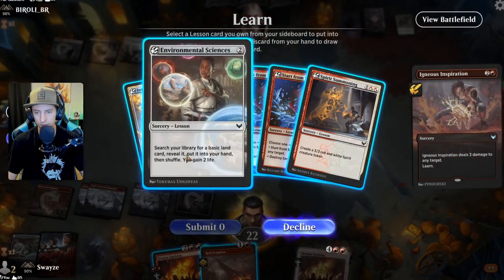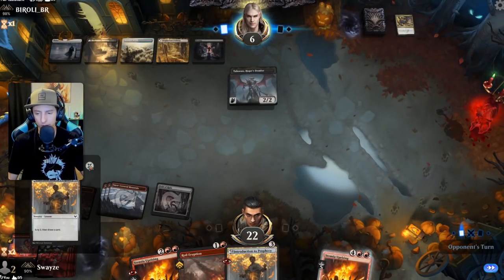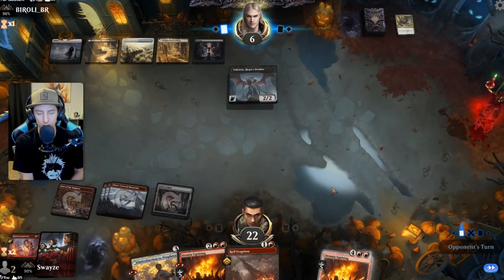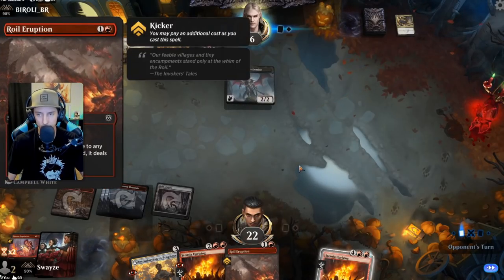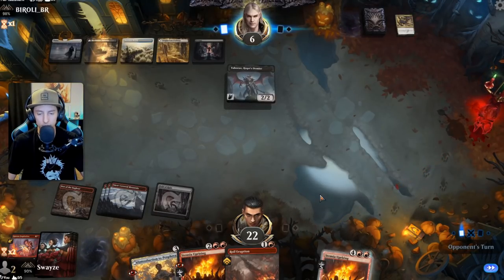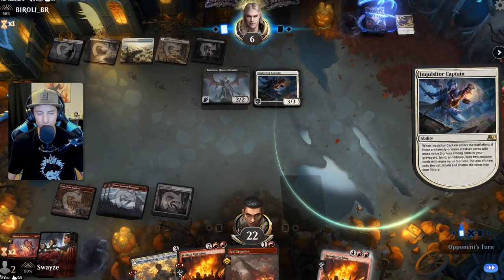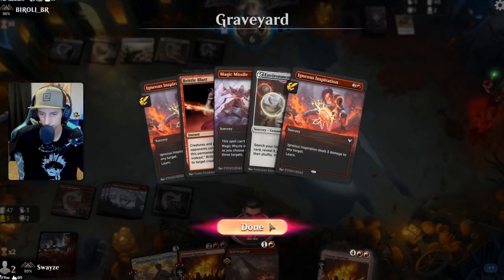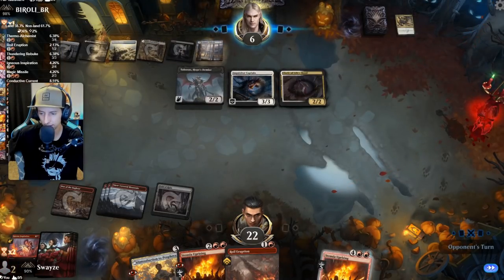That can stay for now. We'll grab a Prophecy to draw some cards — that's really what we need. We've got two Uprisings that will definitely win us the game. We can also royally hit their face — kicker for seven though, three four five, we're two away. If we top deck two lands in a row — if we can get Conductive Current off the top that would do wonders for us.